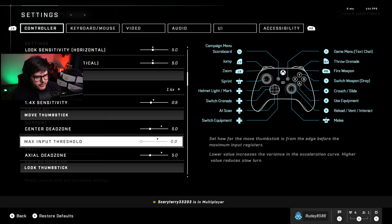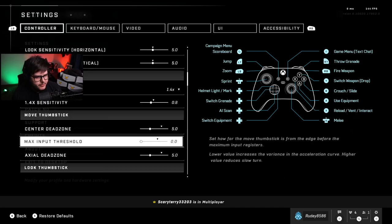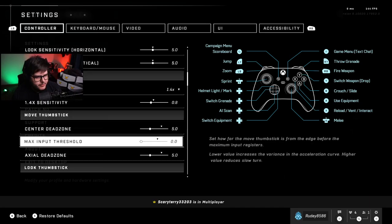I leave all the rest the same, and for sensitivity I do four, five, five. The main thing you need to copy is the move thumbstick center dead zone at five, zero, five — and the same for look thumbstick, five, zero, five. This is for a PS5 and PS4 controller; Xbox might be a little different. These settings will make your thumbsticks as accurate as possible.